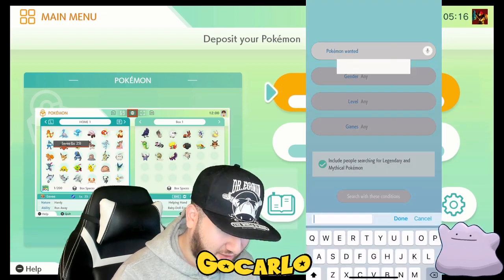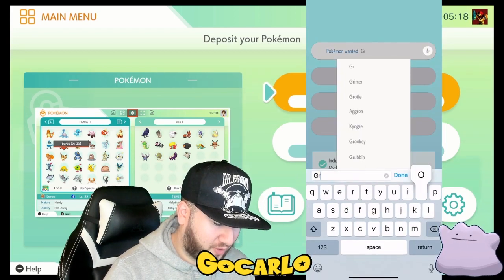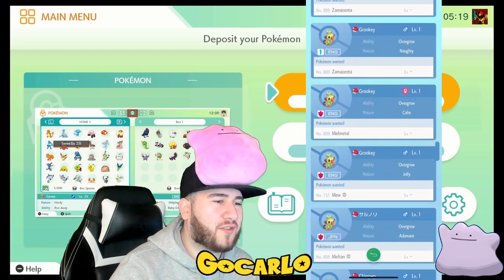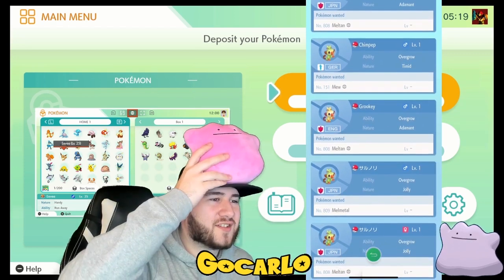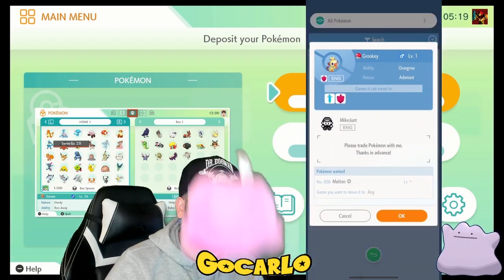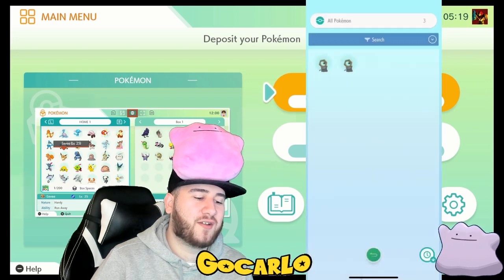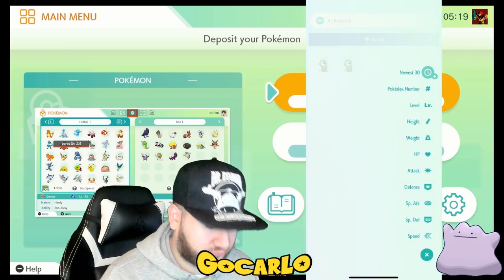What inspired me to do this was I saw a lot of people asking for Meltans. I'm going to look for the first starter Pokemon I picked in Pokemon Sword and Shield — Grookey. But we're going to keep our eye out for a shiny Grookey. Right now I'm looking through the Global Trading System to find a Grookey, and here it is. Somebody has a shiny Grookey and they're looking for a Meltan. I have a Meltan — let's press OK. So what happened here? This is a special Pokemon and can't be offered for a trade. That's crazy. What did I do?